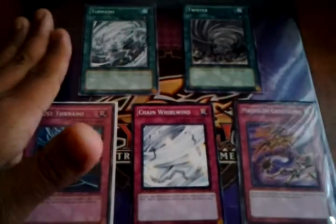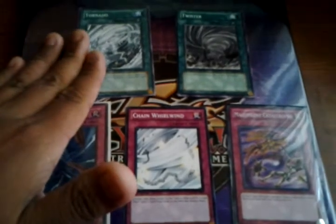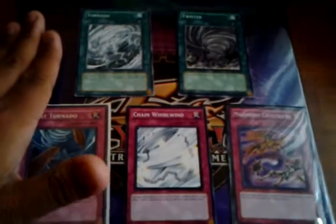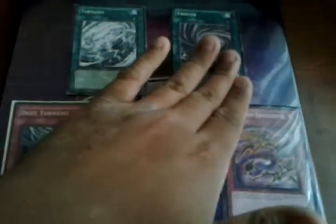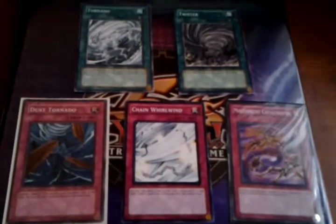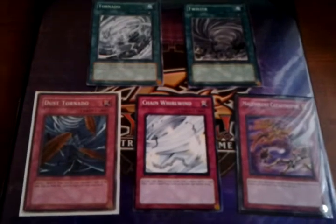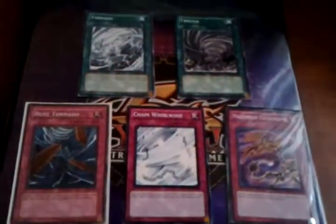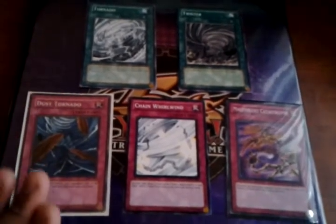Tornado is basically the same thing as MST but slower, because you have to wait until your opponent has three or more back row on their field. It's a quick play, so it's basically an MST. Same thing with Twister — it's an MST but for face-up cards. So if you have to get rid of an Oppression or a Necro Valley, that's where Twister comes into play. It's basically MST except you have to pay 500 life points to activate it, and it's a quick play.